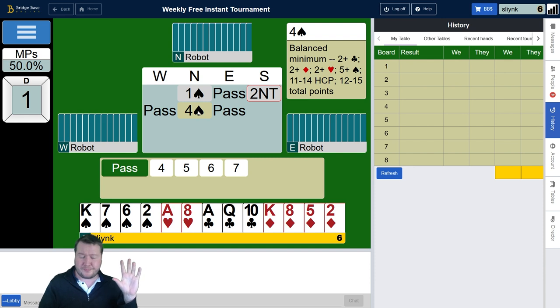We're probably going to be passing, but I like to consider my options at this stage — what would be my ideal hand partner could have? Say they had five spades to the ace, and the ace-queen of diamonds and the king of clubs. That's 13 points; with that we might be thinking about making slam. I'd have a heart loser and need spades to break two-two, so that's a marginal one.